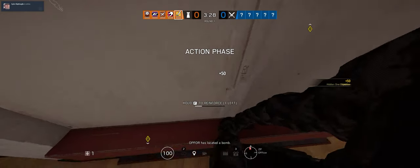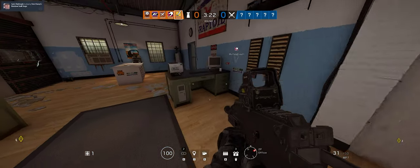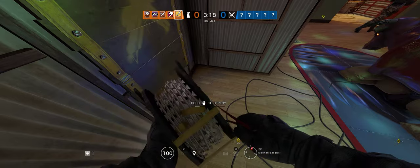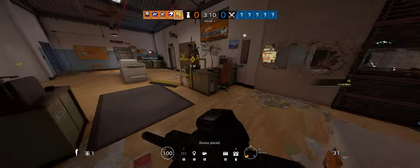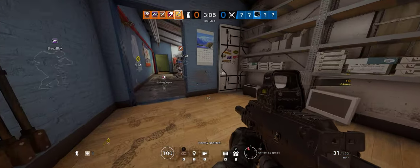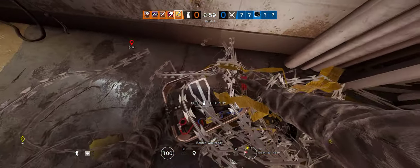Op 4 has located a bomb. No no no no no! Set barbed wire. Enemy spotted. Someone's very close here. Barbed wire ready — I heard someone. Get off the cam!